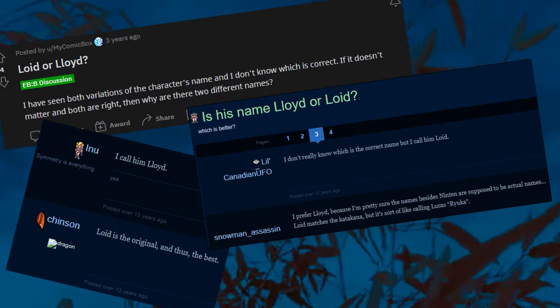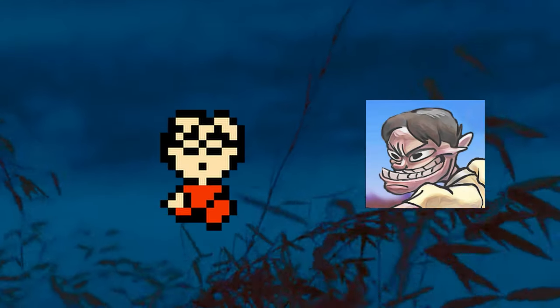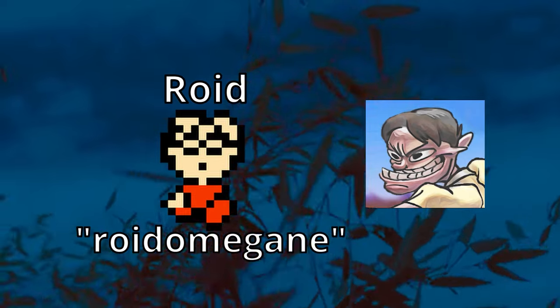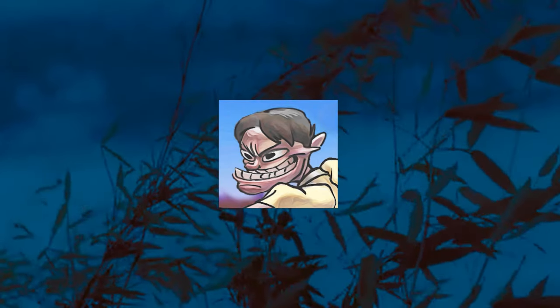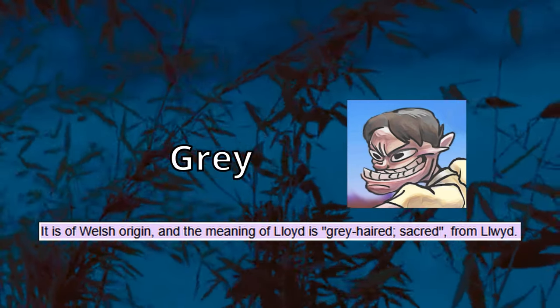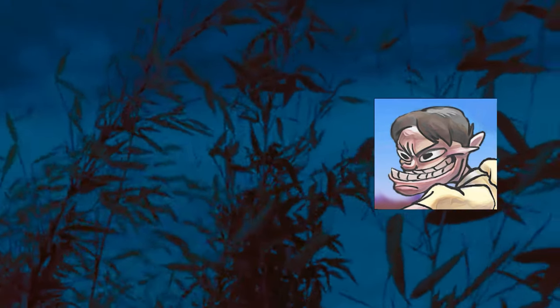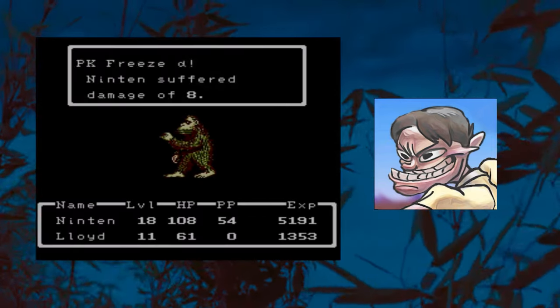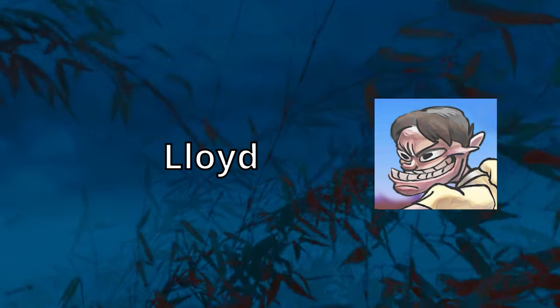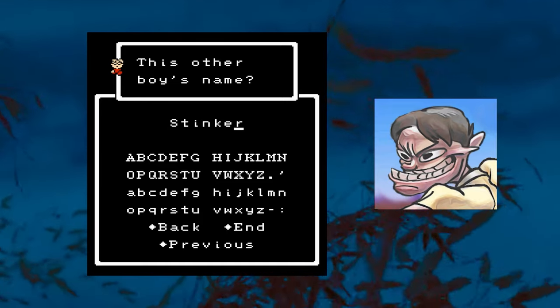Lloyd or Lloyd? One topic that has been under much debate in the Mother community is which version of Lloyd's name is the right one. In the Japanese version, Lloyd's name is Roid, which comes from the word Roidomegane, meaning thick round glasses in Japanese. Some people assume that Lloyd with an I is the better version since it more closely resembles his Japanese name. Coincidentally, Lloyd with the double L's and a Y actually means gray in Welsh, and gray just so happens to be the color of this little weakling's hair. This name has been seen in both trailers for Earthbound Beginnings' official release on the Wii U and Switch, which I assume confirms Lloyd with double L's and a Y is his official name, at least outside of Japan.